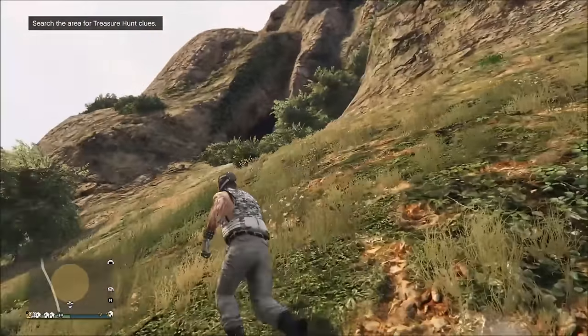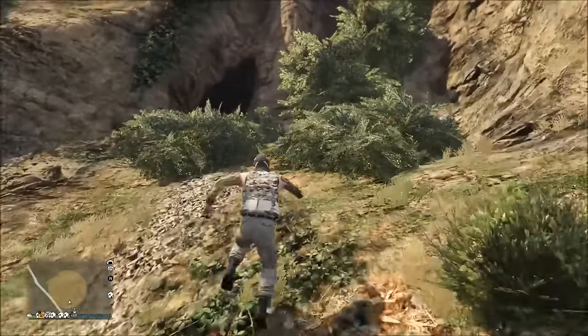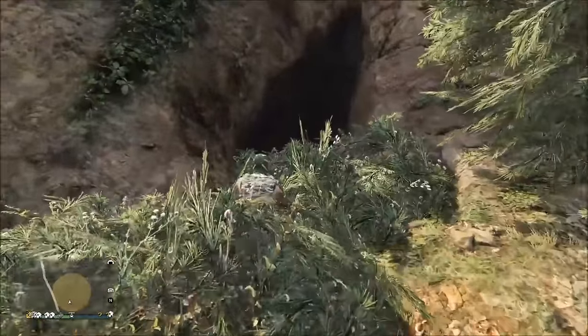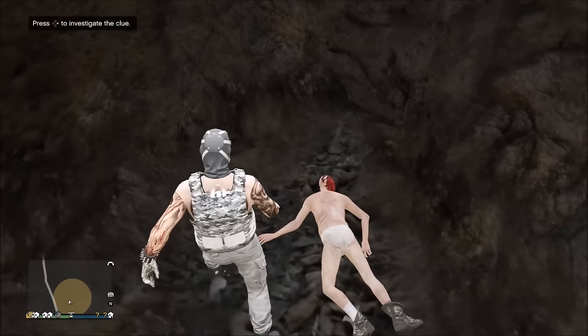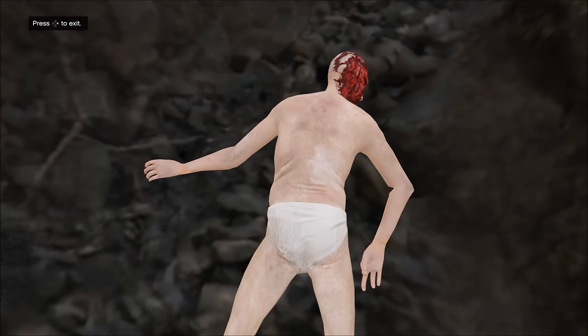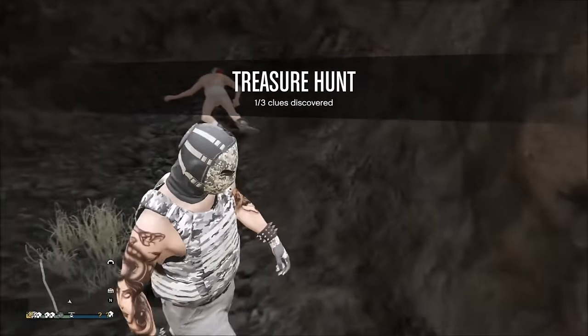We have arrived at the location. When you come to this area, the treasure is going to be in this cave right here. This cave has been in the game for years and I wondered if they were ever going to do anything with it — I guess they decided to use it for the treasure hunt. But once you go in here, you're going to find just this dead body. I don't really understand how that is a clue, to tell you the truth.